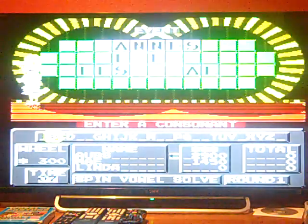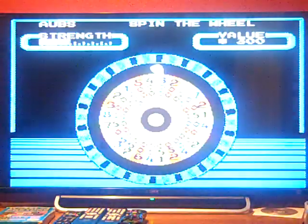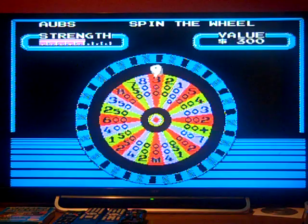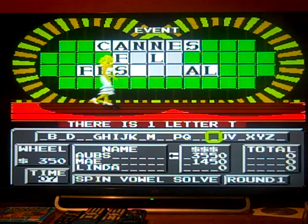$300, going with C — we have one C, $3,200. Let's spin again. Nearly hit that bankrupt — thank God. Going with T. I was not sure I was going to avoid that bankrupt, but fortunately I dodged a bullet.